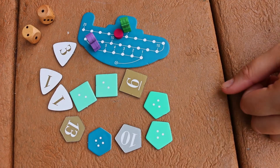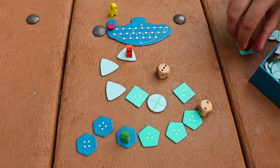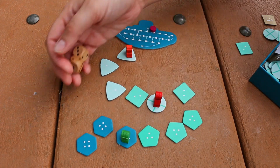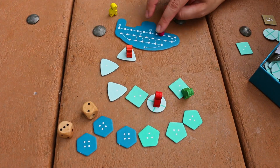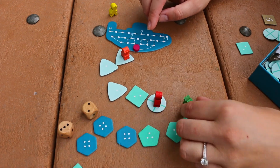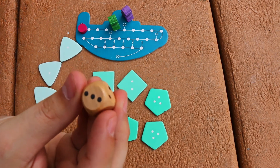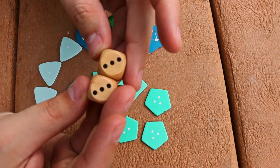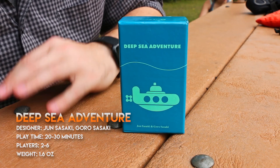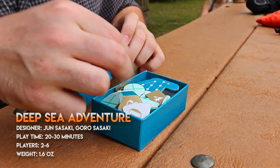As you go down, the treasure values get larger and larger — from one or three up to fifteen. The catch is when players pick up treasure, they start using up shared oxygen, and you need to make sure you can roll and get back to the sub before the oxygen runs out or you lose all your treasure to the bottom of the sea. The dice range from one to three in value and you roll two of them, so the max total is six and the minimum is two.